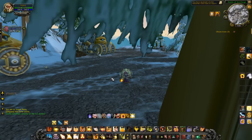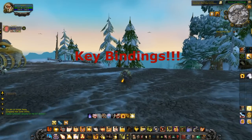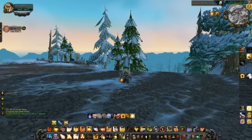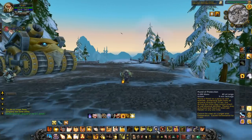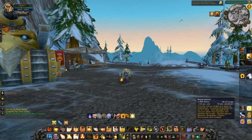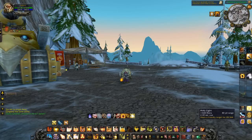I don't want it to be a long drawn-out video, so it's mainly talents, glyphs, gems, and macros. I have a lot of key bindings — all of these are key bound to different abilities. For number one I have Repentance, that's always good. Number two I have Hammer of Justice, and then three I have Holy Shock.